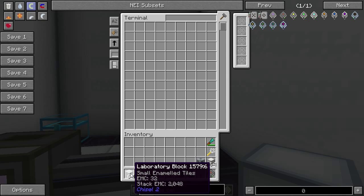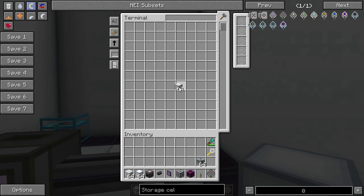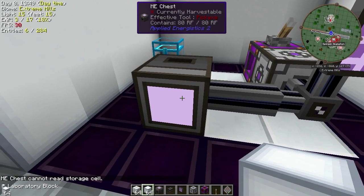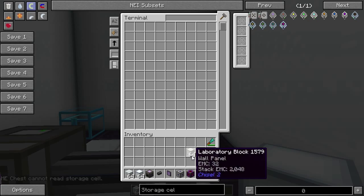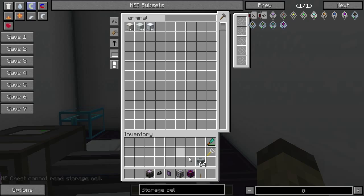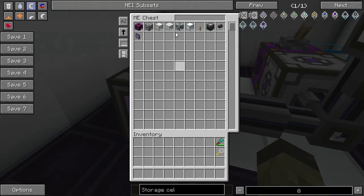If we get some blocks here we can go ahead and try to put those in — except wait, we can't put anything in there right now. Why is that? 'Can't read storage cell.' We don't have our storage cell in there. So we go ahead and put that in, and now see — it'll let us put stuff in there. All that stuff is now showing up, and if we switch the drives out, we'd have a different inventory.